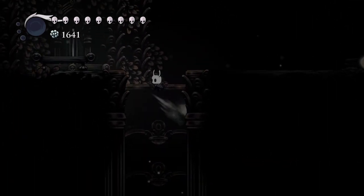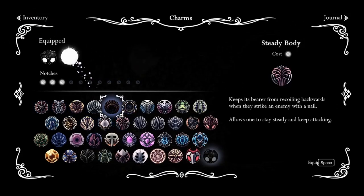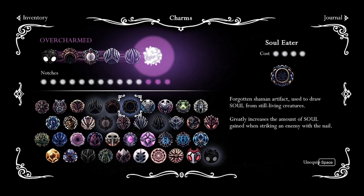The build I showed you before is a pretty solid one: Shaman Stone, Spell Twister, Soul Catcher, Quick Slash, Soul Eater.